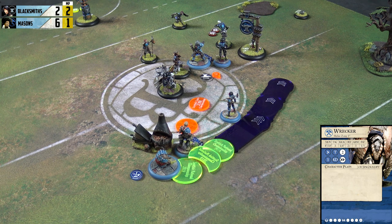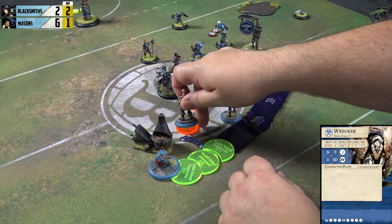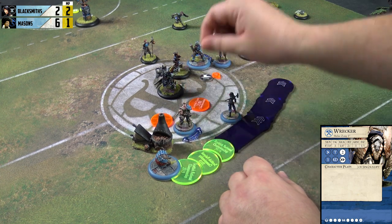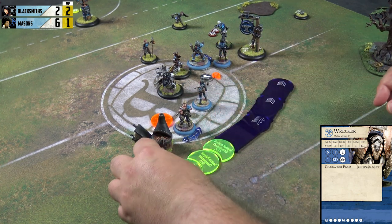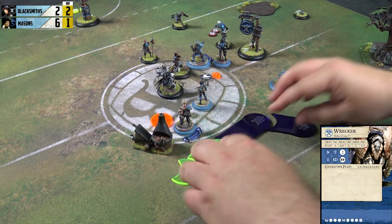Realising there's no real way for me to generate momentum, Wrecker is going to spend his one to sprint — ten inches marked out with the steppers. First he hits Lucky and brings him here, out of cover. Next, along the way, he hits Chisel and brings Chisel to here. He ends up over there, basically saying: Alloy, if you don't get the ball, Wrecker gets the ball.